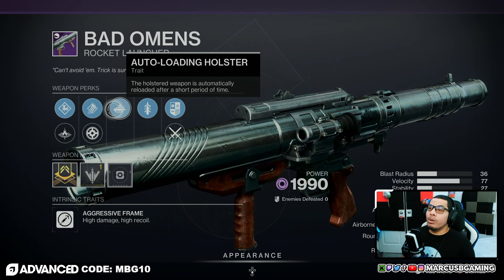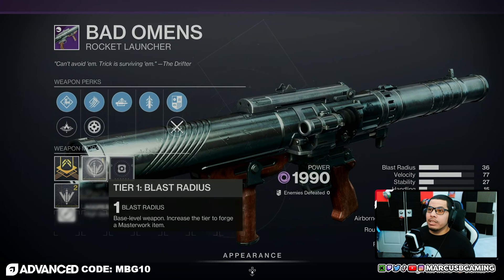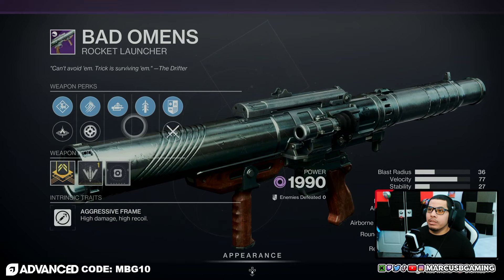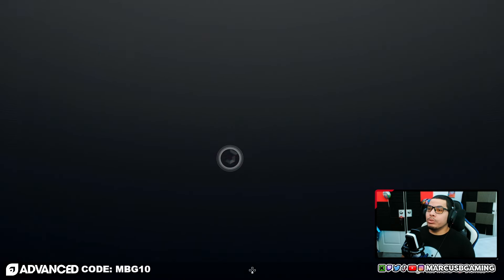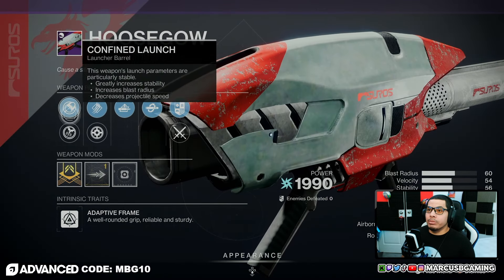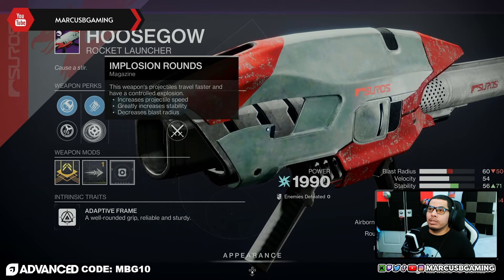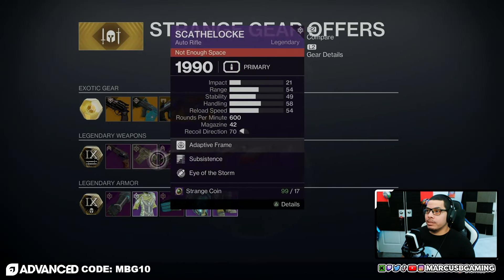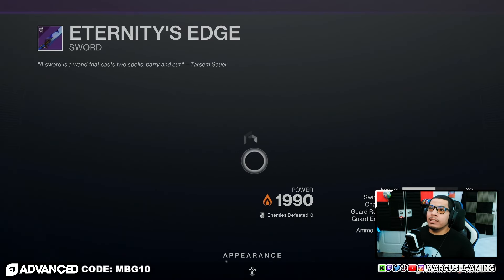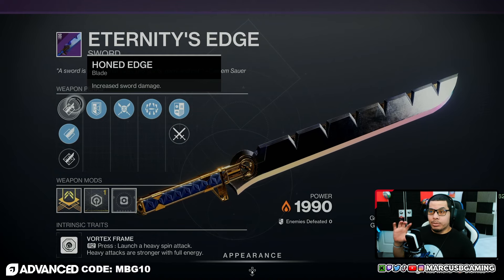We've got Bad Omens rocket launcher with Volatile Launch, Linear Compensator, High Velocity Rounds, Implosion Rounds, and Quickdraw with a blast radius masterwork — you might like that for PvP. Then there's the Hoosegow scout rocket launcher with Confined Launch, Quick Launch, High Velocity Rounds, Implosion Rounds, Auto-Loading Holster, and Kill Clip with a velocity masterwork.